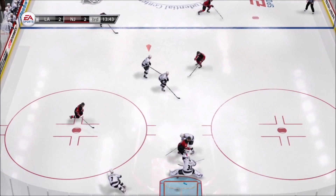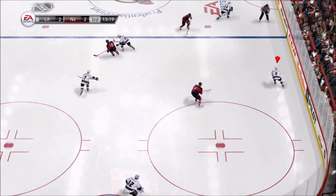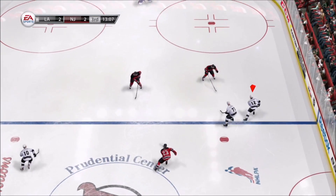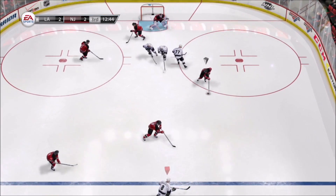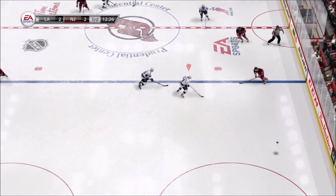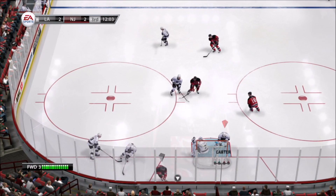Picks that off. Heavy metal shot — goaltender's best friend. Nothing on that one. That one up along the wall. Clarkson. Loose puck and he gains control of it.